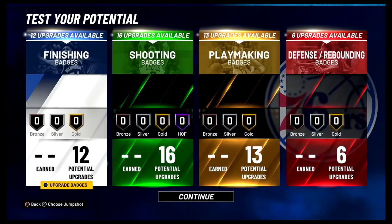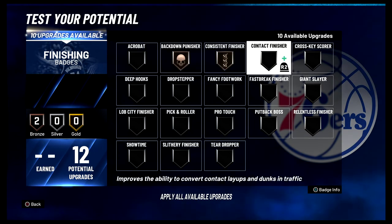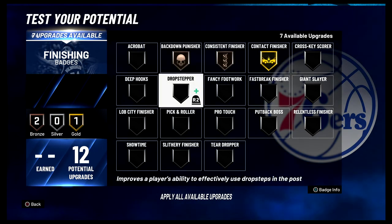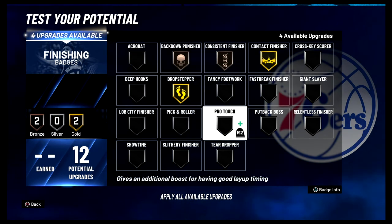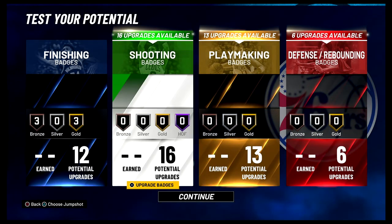For your finishing badges, you're going to put Putback Dunker on Bronze, Consistent Finisher on Bronze, Contact Finisher on Gold, Drop Stepper on Gold, Pro Touch on Bronze, and Relentless Finisher on Gold.